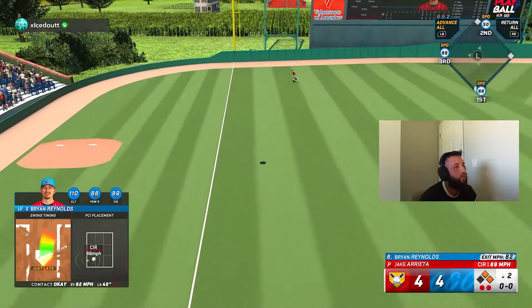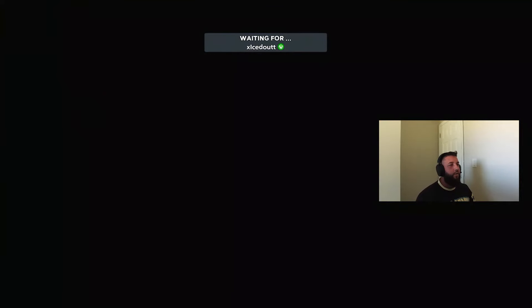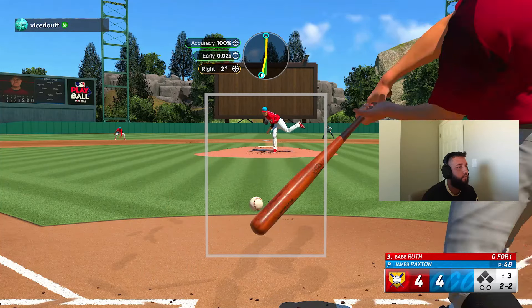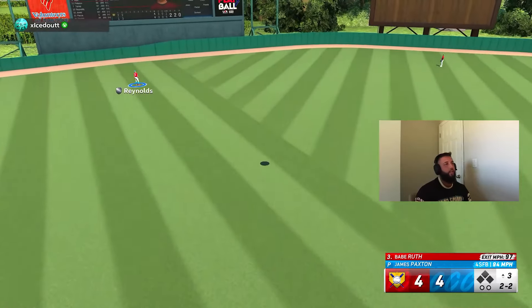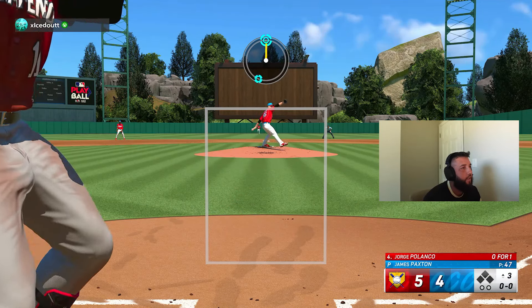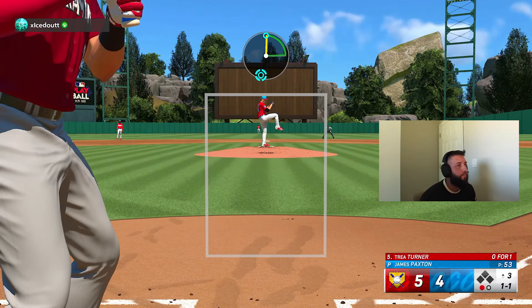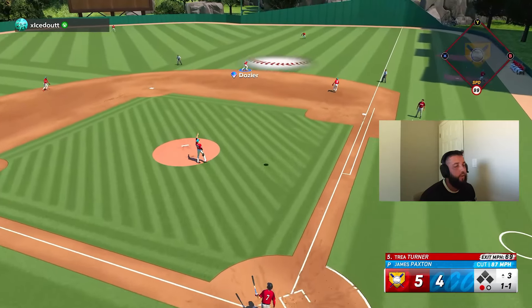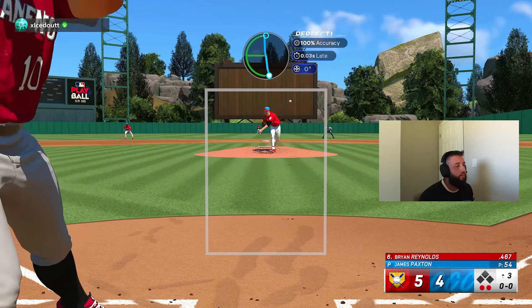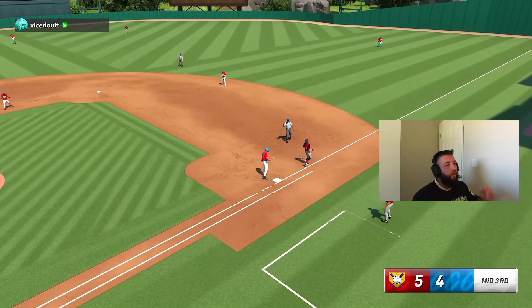Ball four again — I think this is walk number six in two thirds of an inning. I just missed that. We get three and then tie the ball game up at eight. Good swing — five four. The problem with Paxton is he doesn't have that slider to throw to lefties. Got him chasing a little bit off the plate. Two down. Good inning — we've given up two in each of the first two innings.